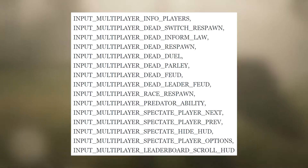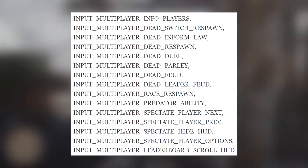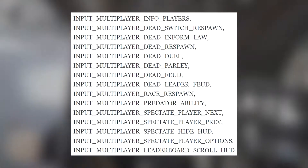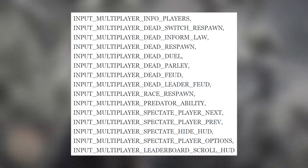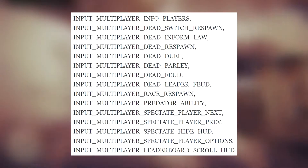A lot of it is actually kind of cool. At the top, you see 'Info Players' — obviously that means it's just going to give you info on who's in the game, stuff like that. You get 'Switch Respawn.' If you look down, you can see 'Spectate Player Next,' 'Spectate Player Previous,' 'Hide HUD.' All of these things are very basic — what you would see in multiplayer — but there are a few things that I think are a little more important that we need to talk about.